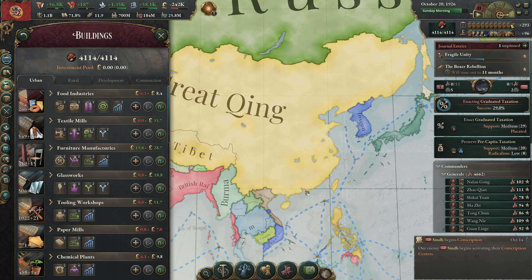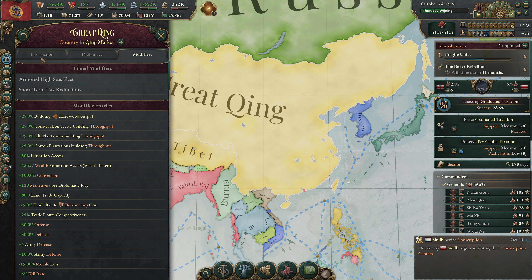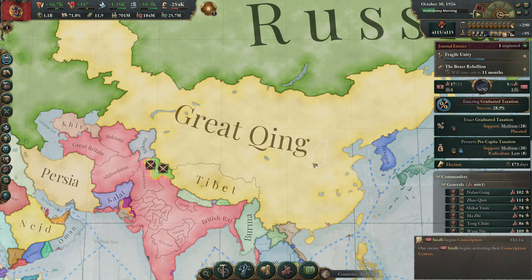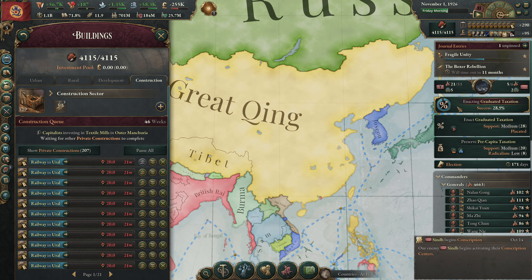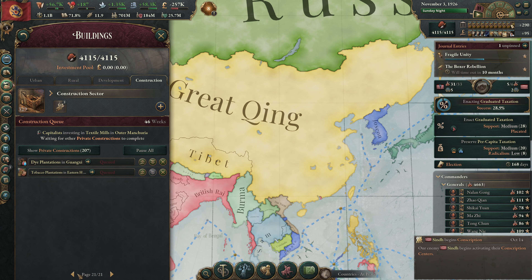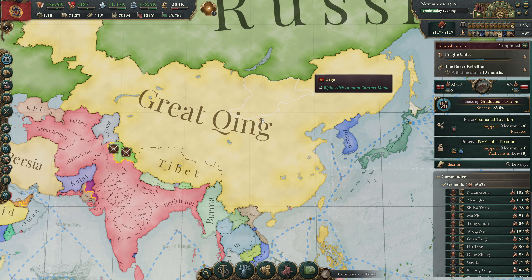In theory, that will put us back to being positive. But we have paid off a little bit of the debt we built up. To be clear, we are going to take Hong Kong from Great Britain before the end of the game - 100%. But I want to see what the Boxer Rebellion looks like. I don't want to be fighting Britain at that time. And this also gives our notoriety a chance to drop, which is not a bad thing either. So that looks good. And we'll see if we get graduated taxation here - we've got a 28.9% chance. Fingers crossed on that one. If it passes, that will put us in a way better financial situation.